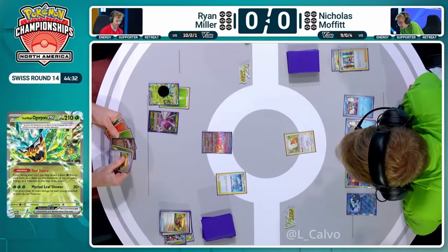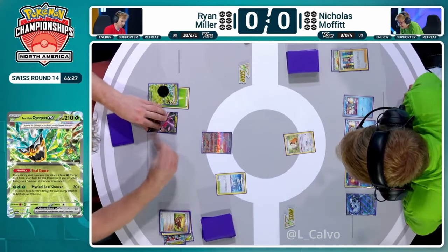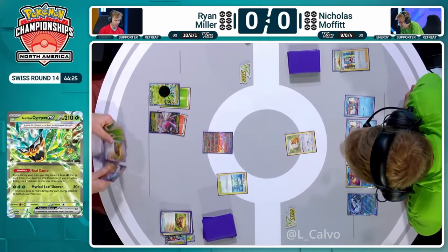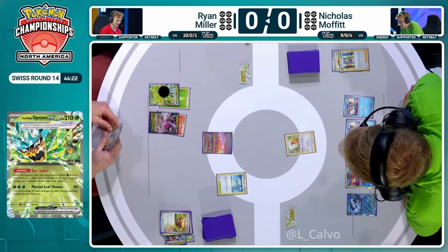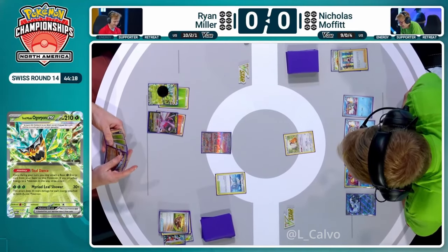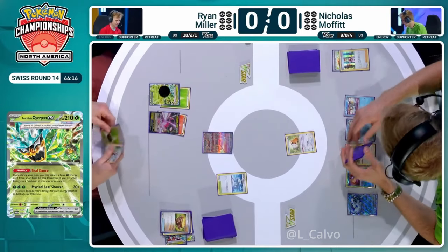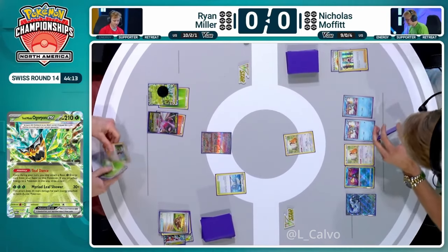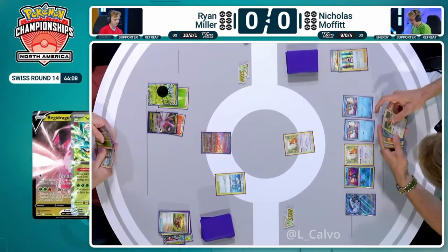That's a nice pickup from the Ogerpon Teal Dance — did find a Regidrago V, which is exactly what we're looking for. We've got an energy to attach to Regidrago, and we've got an Earthen Vessel and a Raging Bolt in hand. But you want Raging Bolt in the discard pile, and you want a copy of Regidrago. I'm terrified that we just have one Regidrago V on this board.